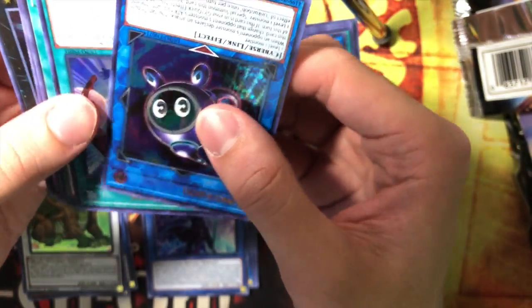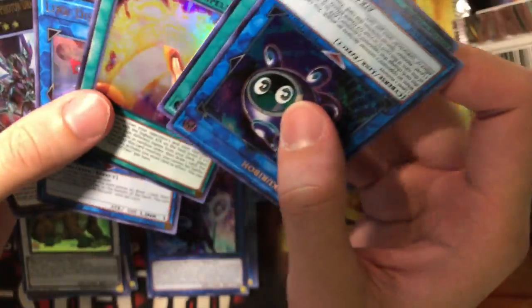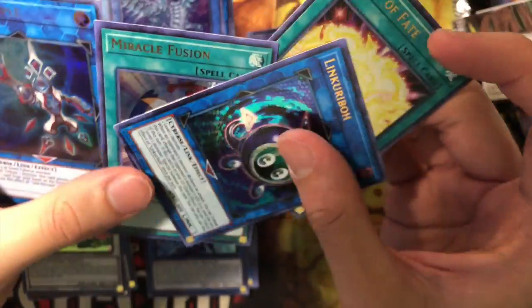We got an error pack! Miracle Fusion and Link Karibo, and another Draw of Fate. We didn't do it. Interesting how we got two Draws of Fate, and this is our second Link Karibo.